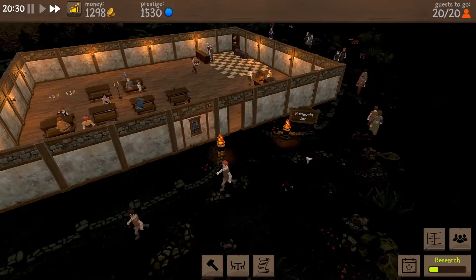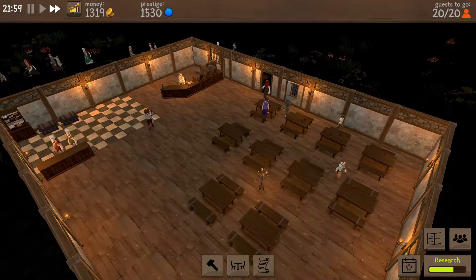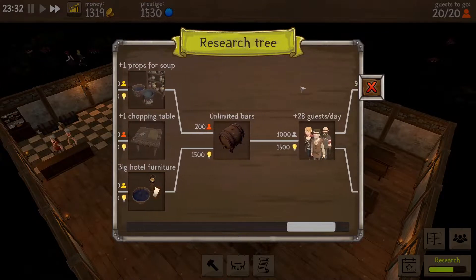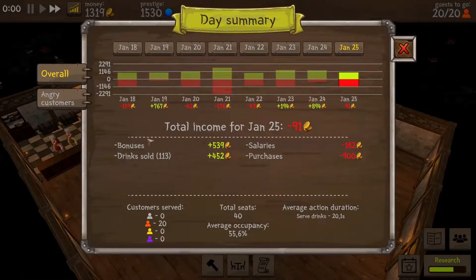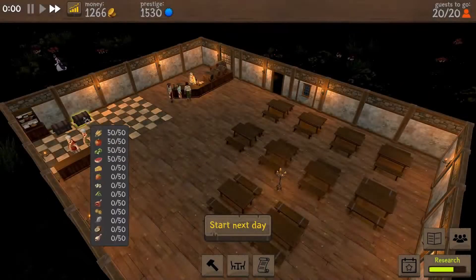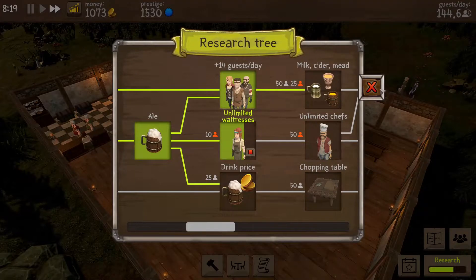The outside of our inn looks very decent and nice. There's another reason to keep some money in the bank — there will be thieves every now and then coming into your place trying to steal your stuff. As soon as that happens, you get the option to hire a guard. I'm kind of hoping we don't have to do that yet, but it might happen any time. They didn't eat anything so that's good. Let's start the new day. We still need 10 of those special guests to get the extra waitresses, so let's already plan the new event.